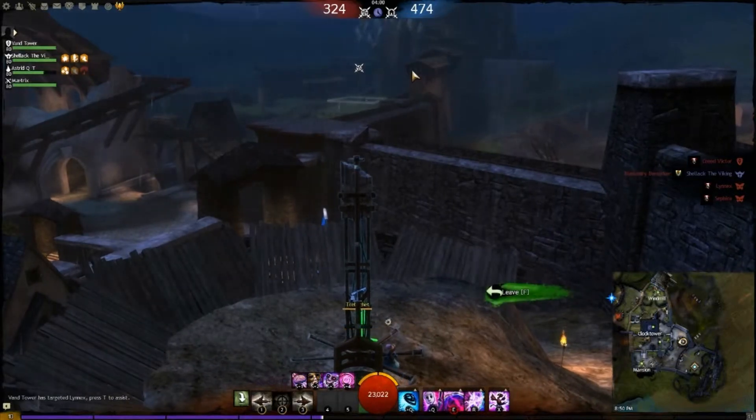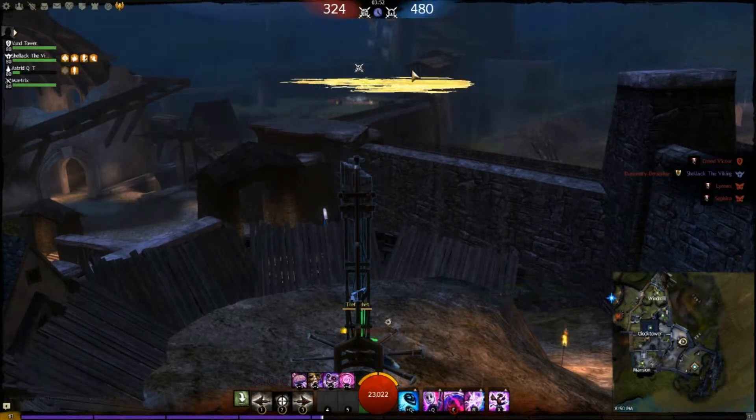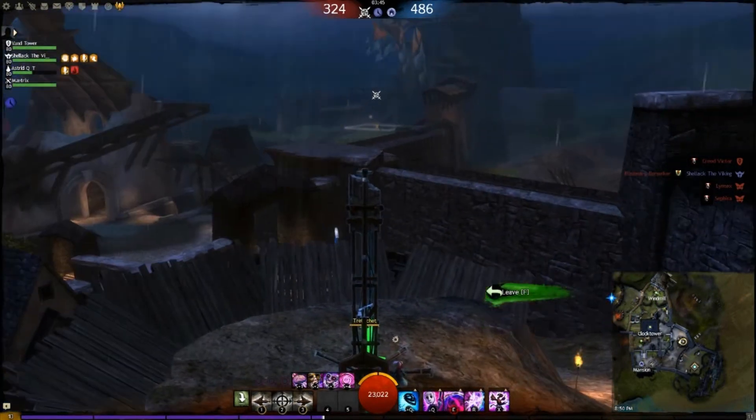Is your Mesmer a high burst damage build that can help roam? Or are they focused more on using conditions to support a team or defend a point on their own? These decisions really change how you approach each map and might have you trading roles on every map to maximize your advantages over your opponent.